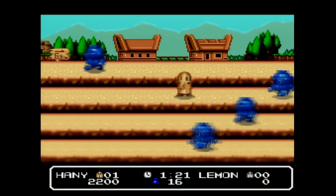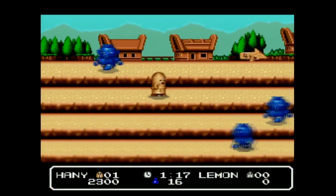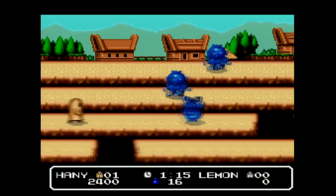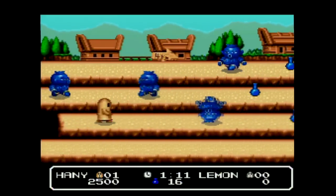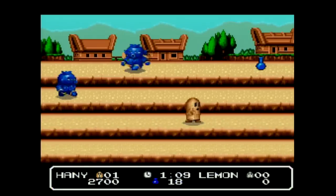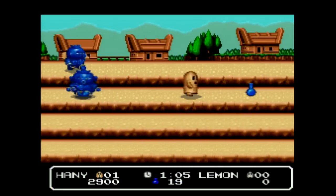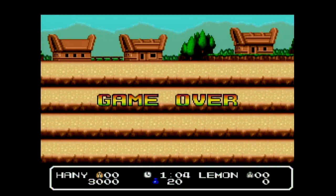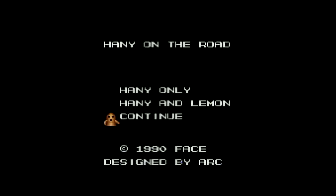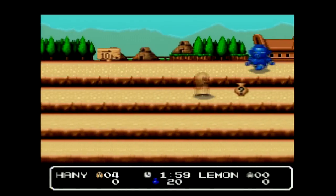Your goal is to collect items, get extra lives, and make it to the end of the road to advance to the next stage. This is about all I've played before doing the recording, so I'm learning this game as I go. What's interesting is that the different planes each have different scroll speeds — the bottom plane scrolls the fastest while the top scrolls the slowest.